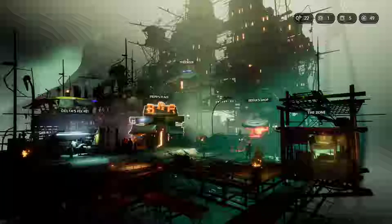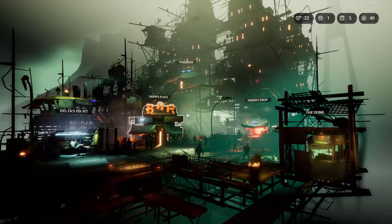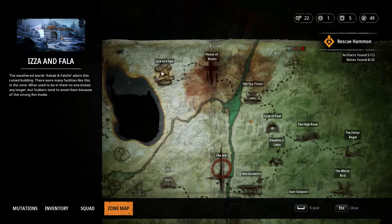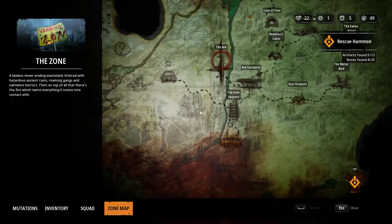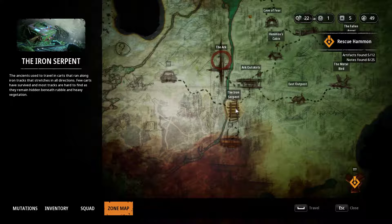Hello and welcome back to the channel and welcome back to some more Mutant Year Zero, where we are heading south this video to the Iron Serpent. We've cleared out as much north as we can - we were at Izzan Fala, the kebab pizza shop last video, and we got some nice weapons and upgrades. There's a place that's too high level for us, and two different locations down here to head to.